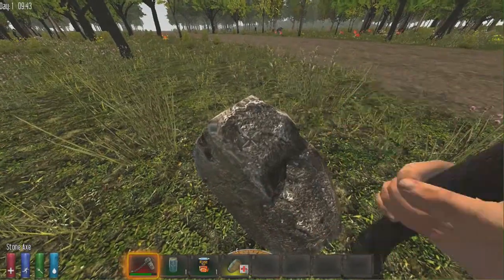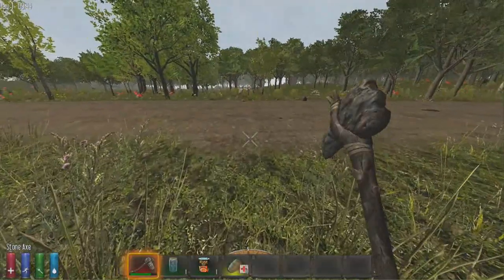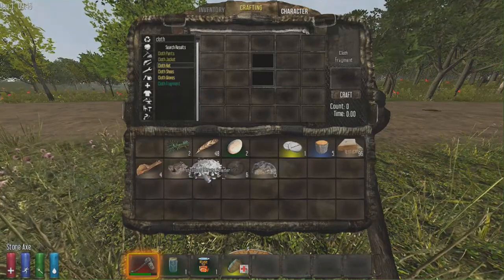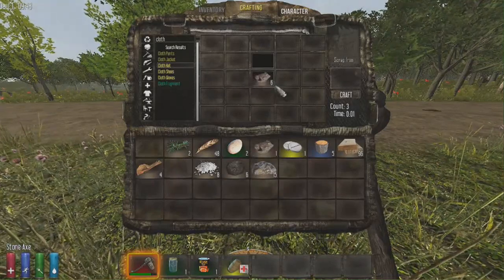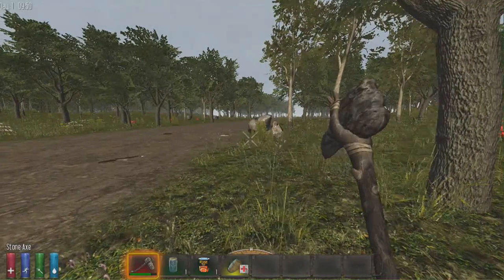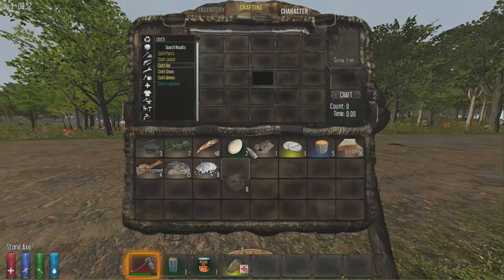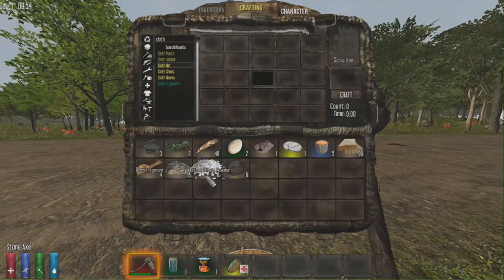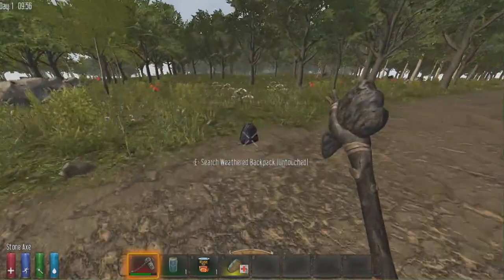We've got some zombies around us but luckily they don't care about us just yet. When you destroy a rock, it drops useful things: small stones, lumps of coal, potassium nitrate, and iron fragments. Take two iron fragments to make one piece of scrap iron. Scrap iron is good for building, turning into iron ingots, and upgrading blocks. Lumps of coal can be used as fuel in a furnace or campfire, or turned into a torch. Potassium nitrate is useful later for making gunpowder.